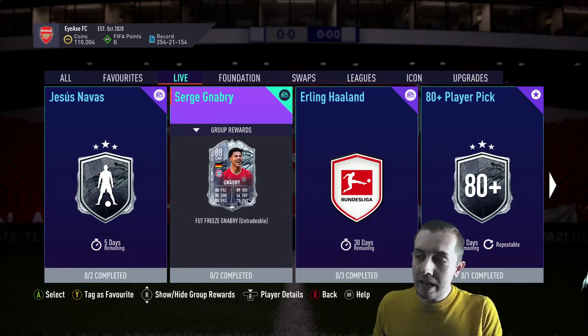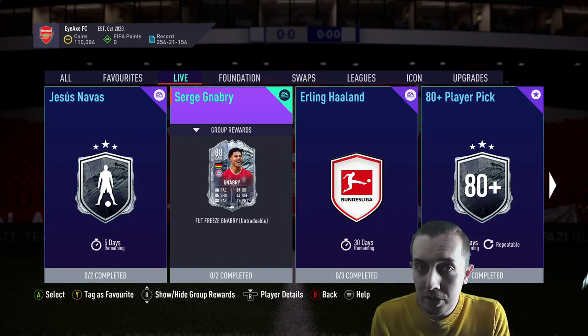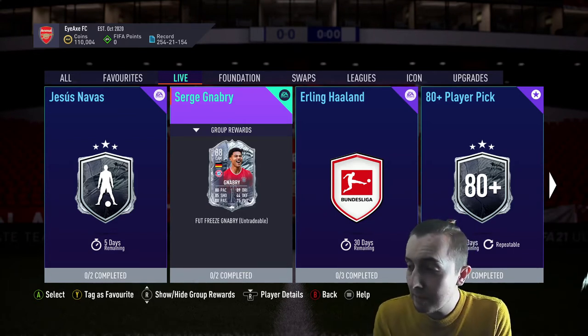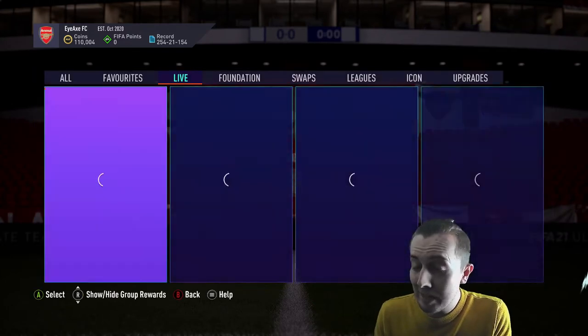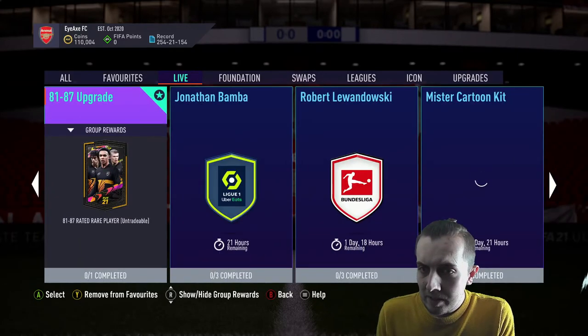I've got to give props to EA for once. This could have been an incredibly overpriced SBC with three or four segments, which I definitely could have seen happening. But having just two segments — an 86 and an 84 — I really don't think that's too bad at all.